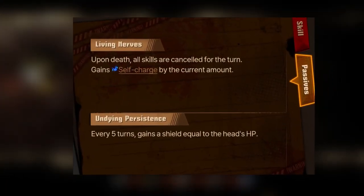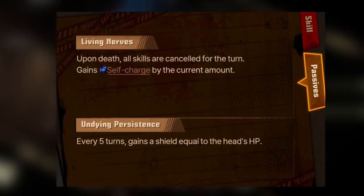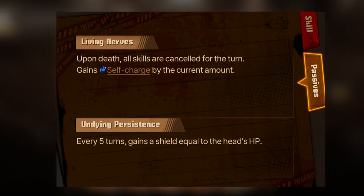The two passives the centipede has: Living Nerves — upon death, all skills are cancelled for the turn, and it gains self-charge by the current amount. Undying Persistence — every 5 turns, gains a shield equal to a head's HP.